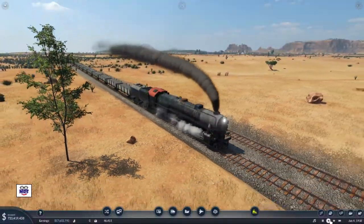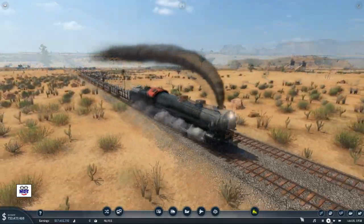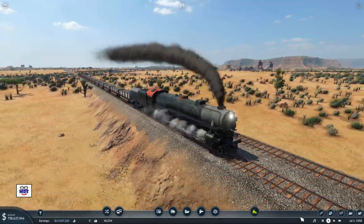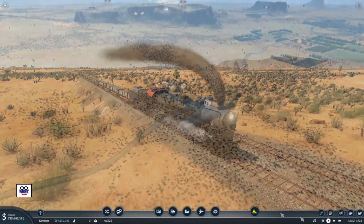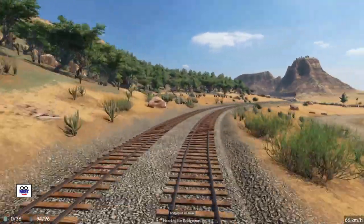Hi folks, welcome to another episode of Transport Fever 2. From the last episode you'll recall that we are in the process of delivering steel to the Cape Coral Machines factory. But a machine factory also needs planks, so today among other things our objective is to complete that supply chain. Let's get started.